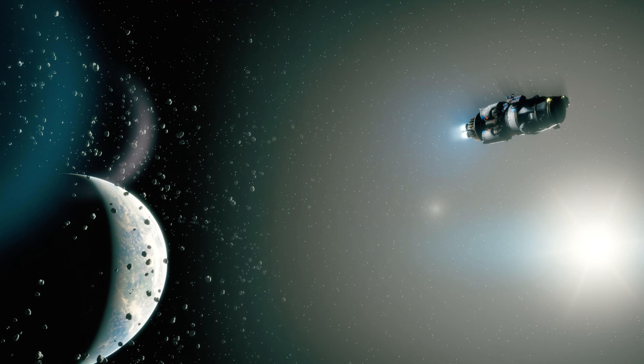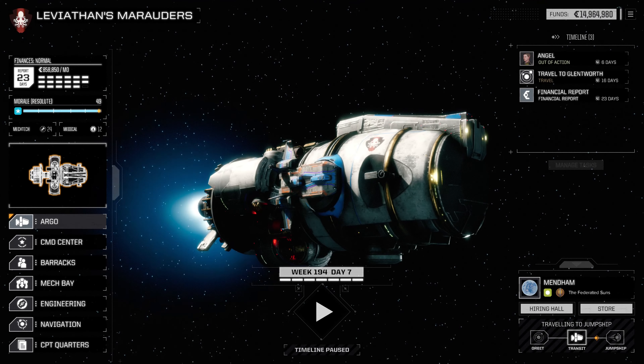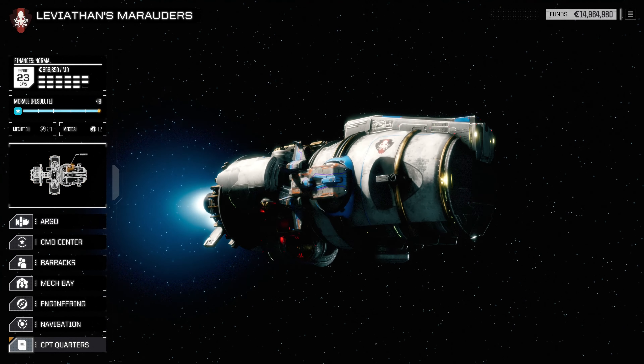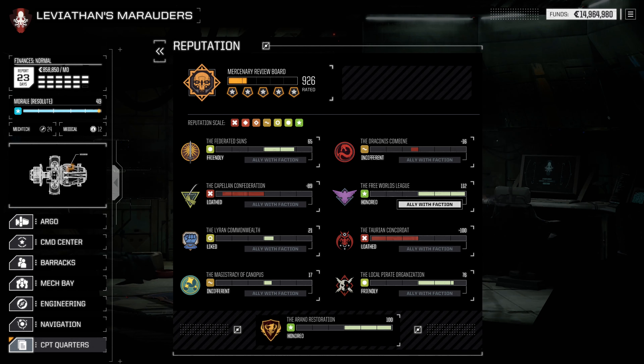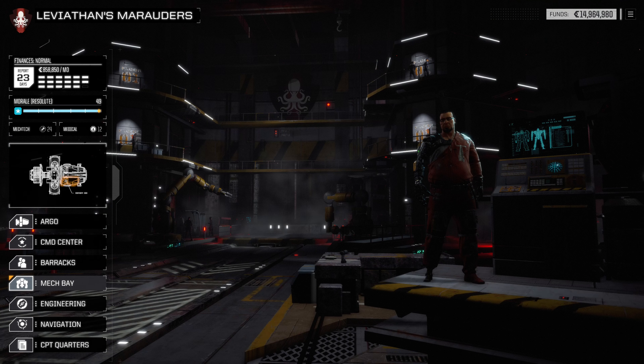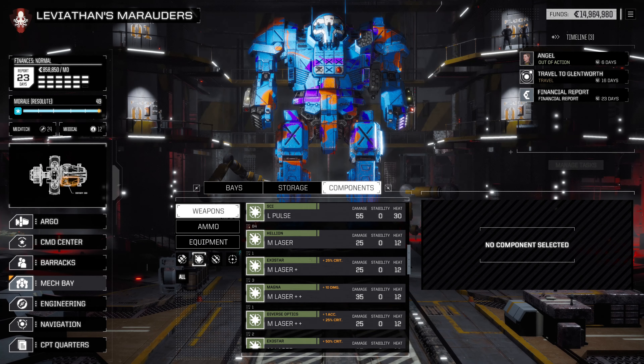There's a reputation update. The Federated Suns are getting really close to very happy. Free Worlds League — very much so. Pirates are good but we do need to bump up with them. Magistry of Canopus, and the Draconis Combine is slightly unhappy. Byrons are not amazing, and now the other Canopians, but it's not too bad all things considered. We do have a couple of modified medium lasers — we're going to go ahead and chuck them onto our Hunchback. Our Hunchback should be the scariest one we've got out of our light mechs.